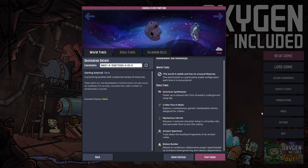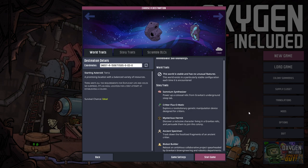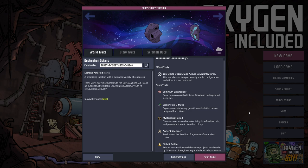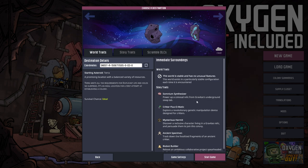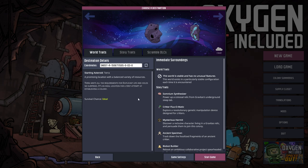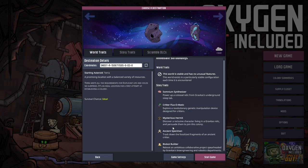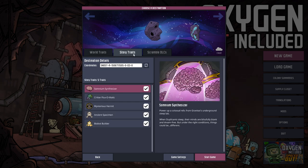We'll see what we have here. Options include exploring a revolutionary genetic manipulation device for critters, discovering a reclusive character living in a Gravitas relic and persuading them to join the colony, tracking down fossilized fragments of an ancient critter, and rebooting an ambitious collaborative project from Gravitas' bio, engineering, and robotics department. This already looks very complicated compared to Rimworld, though I think I never got far enough in Rimworld to discover its more peculiar elements — I always kept having my settlement die very quickly.